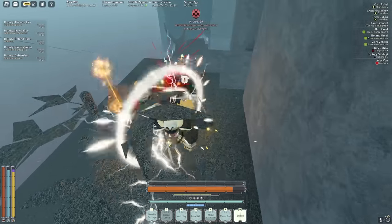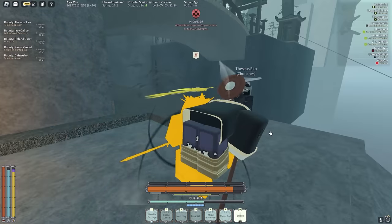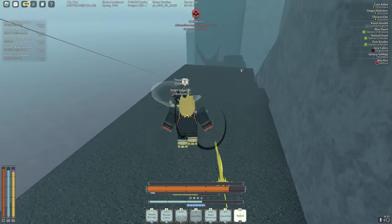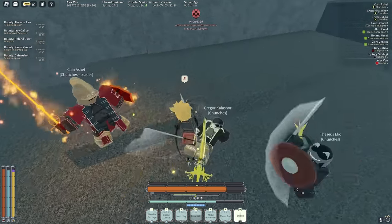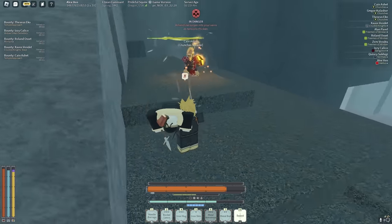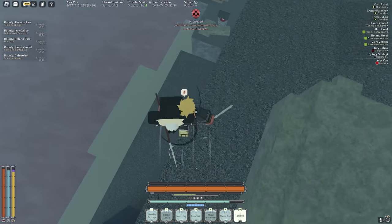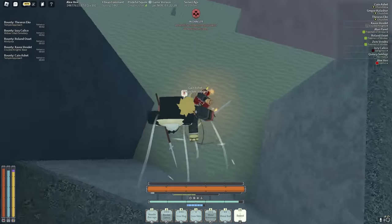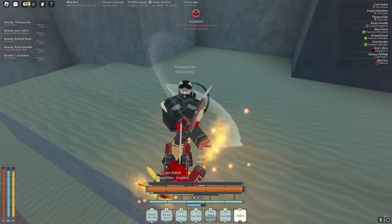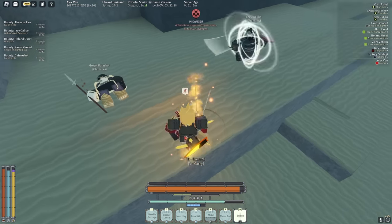Let me kill these guys real quick — it's going to be a pretty short fight. Iron Hug — wait, why am I doing Iron Skin when I don't have the talent that gives me armor when I use Iron Skin? It makes no sense. Let's just do Metal Arm In It. I really like how all the moves look when they're yellow. I'm only level 10 and I'm killing these guys so fast!